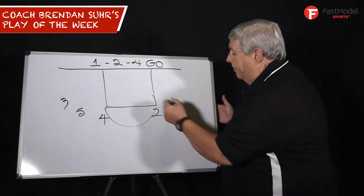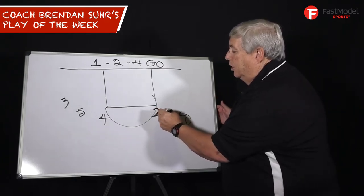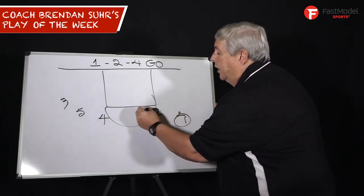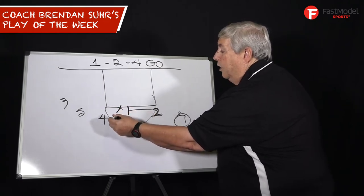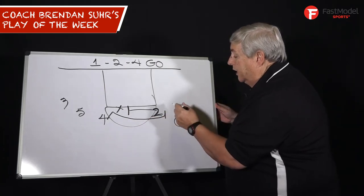One, two, four, go. This is what we put in for teams that were starting to ice us, or teams that were even going to try to hard hedge or blitz us — same thing. Again, as we went and screened away, two screened X4. X4 came on the run and sprinted to set a pick and roll on four, okay, as that action.